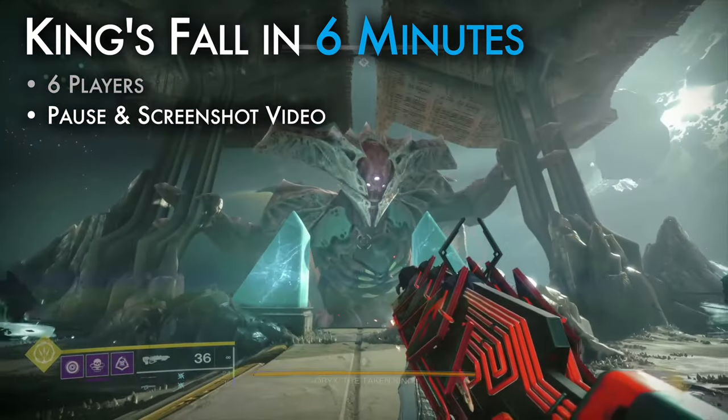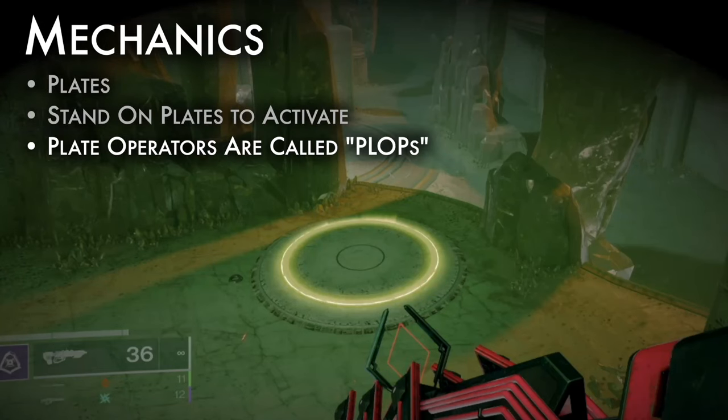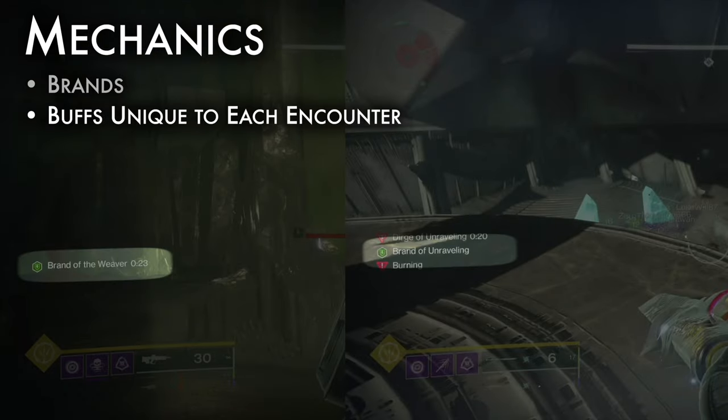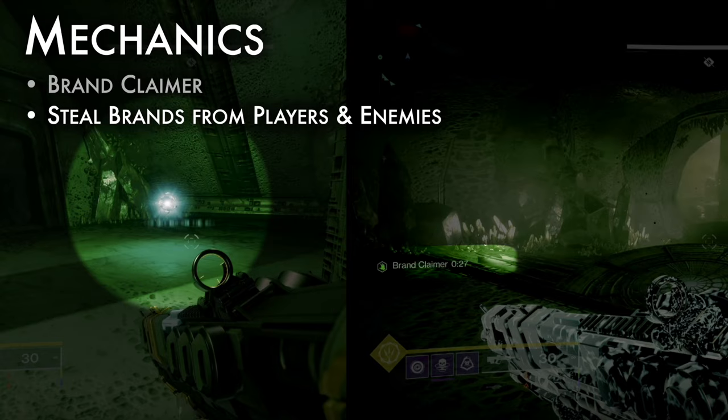To prepare, here are three major mechanics in the raid. Plates are circular pieces of floor that are active when stood upon. Plate operators will be referred to as plops. Brands are buffs, unique to each encounter, each with its own name and function. Brand Claimer is a buff that allows players to steal an active brand from other players or enemies.